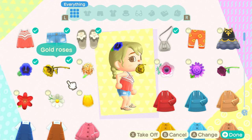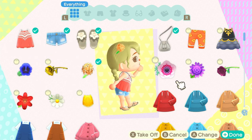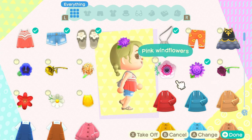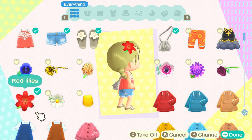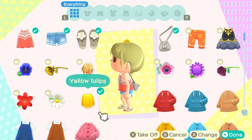As a little bonus, I also wanted to show you what each flower looks like as hair decoration. They are always on the right side of your hair. I personally prefer the windflowers, the purple mums, and surprisingly the lilies — they look quite nice. But if you look at the tulips, I think they just look like you have a slice of cheese on your head. They look very weird and squished together — not my favorite.